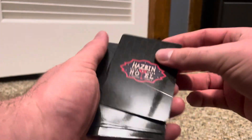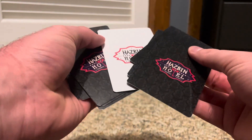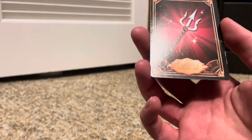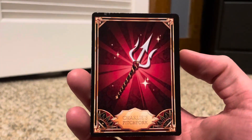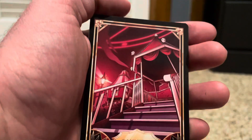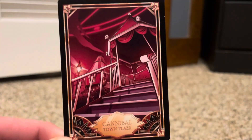Here we go again. Same as before, we get one premium foil — that's white, so there's a little bit of scratch, that's fine. We got Charlie's Pitchfork, very nice. And we've got Cannibal Town Plaza right here, really nice, very cool.